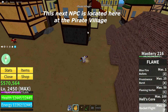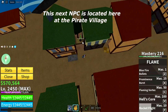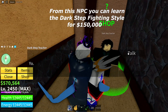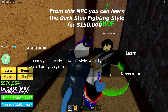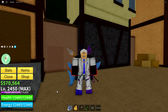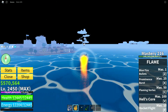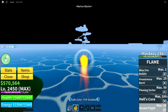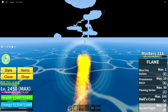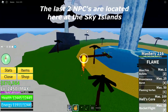This next NPC is located here at the pirate village. From this NPC you can learn the dark step fighting style for $150,000.